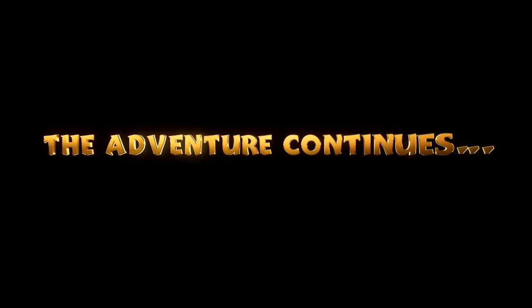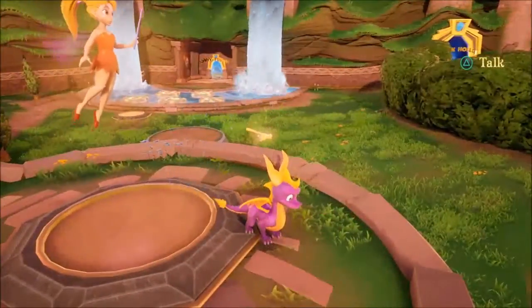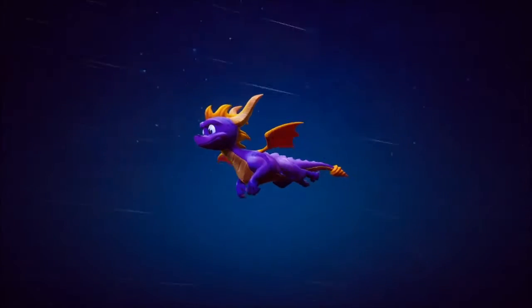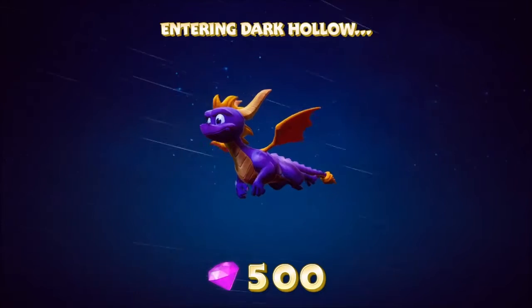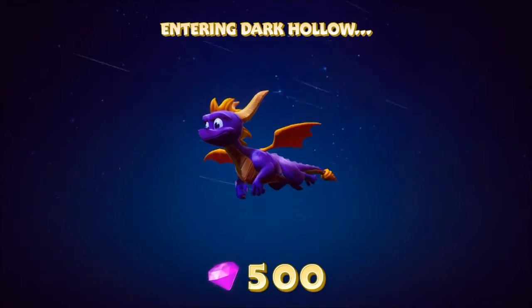So last episode, we cleared the hub and Stone Hill and Town Square. Dark Hollow is over there — we can see it, so we might as well just go get it now. Again, we are 100%ing all of these levels, so we're going to be getting all gems, all dragons, and any mystery eggs that are relevant, and any challenges. I don't think there's any more skill point challenges that we need in this first world — I think we should be good there.